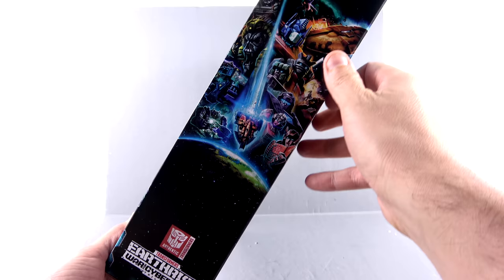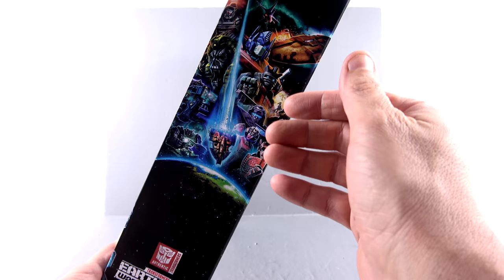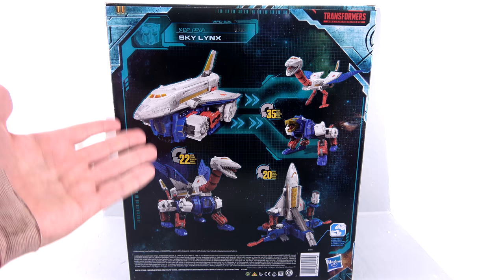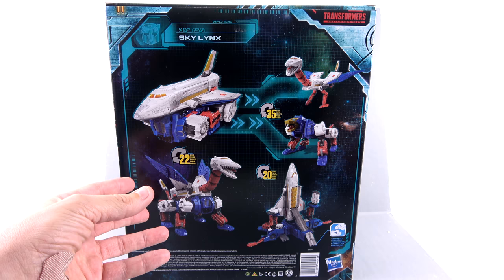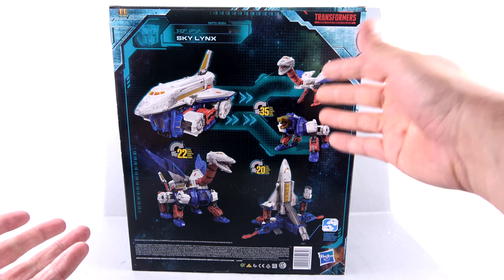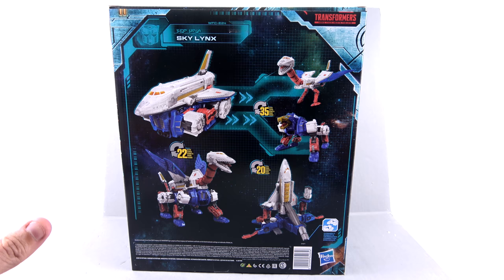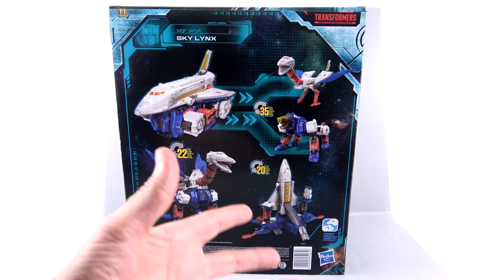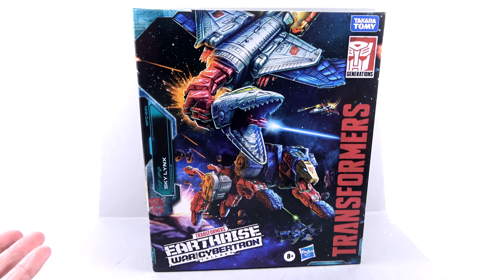Come around to the top, you see Transformers War for Cybertron right there. The other side has that image of the Ark crashing down to Earth, with all the other characters there in the back, including Unicron hiding out. Come around to the back of the package. You can see that he transforms into a couple different things: his more classic looking combined forms — the space shuttle with the mobile transport — and then the image we're used to seeing where the Lynx part makes up the lower half. He also splits into his bird form and the separate Lynx, and he can become a base, which is really cool — a way to incorporate him with some of those other large city base modes.